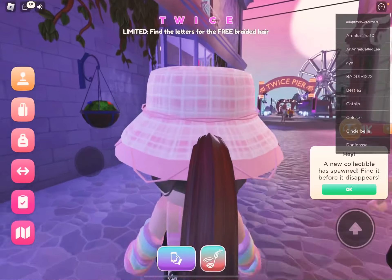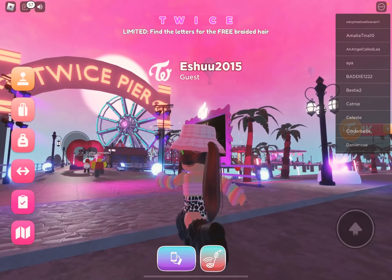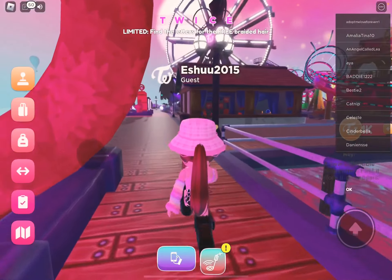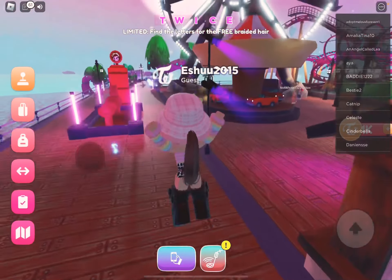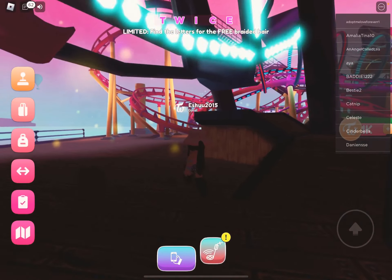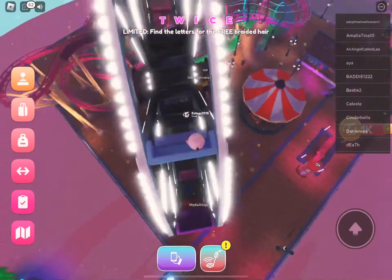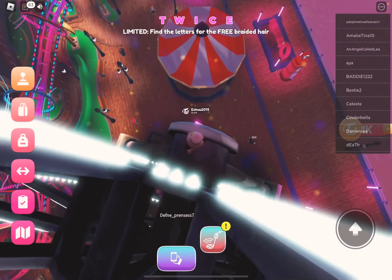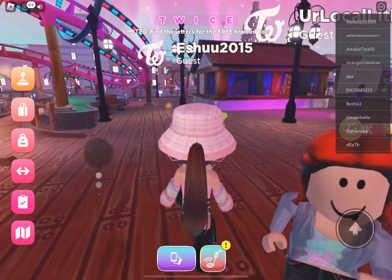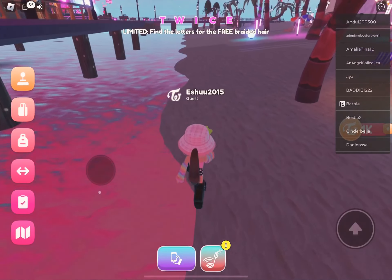Now we're going to go get C and E. You see that first wheel, we're going to go there. And we are here. Oh, it's also a little blue. I love how it changes color. The other choice did a really good job on this game. And now you should jump over to C — it's just the letter C. And after that, we're going to go down. So we shall have T, W, R, and C. That's the letters you should have.